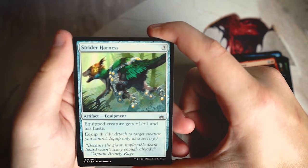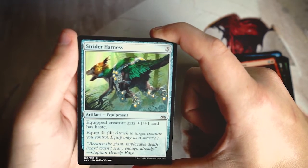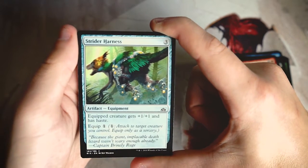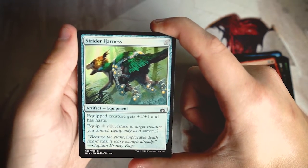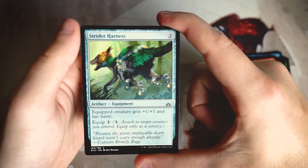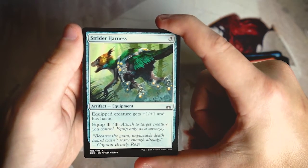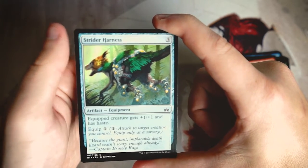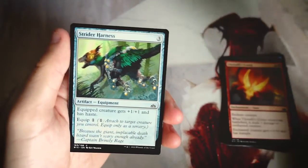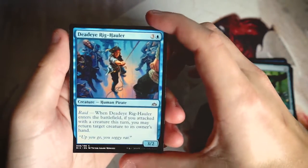Strider Harness is a three-cost artifact equipment — the equipped creature gets +1/+1 and haste, and the equip cost is only one. It's a perfectly fine card in an aggro deck. Not amazing, but it does get there with some creatures, especially if you're curving out around four mana and want to swing in immediately. With an extra land available you can play a creature and attack with it right away. Not all that exciting though.